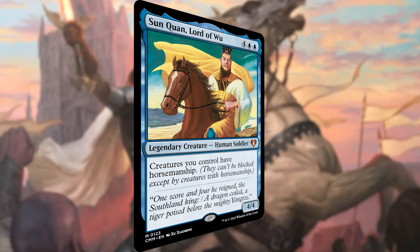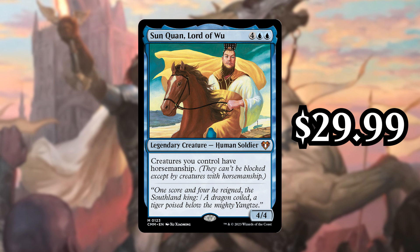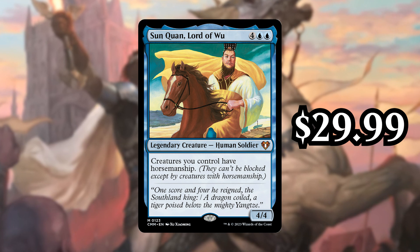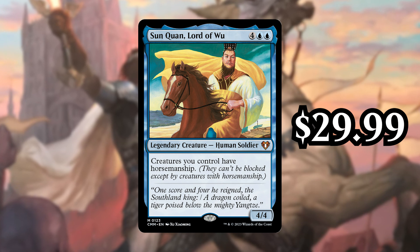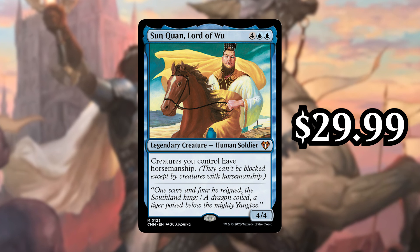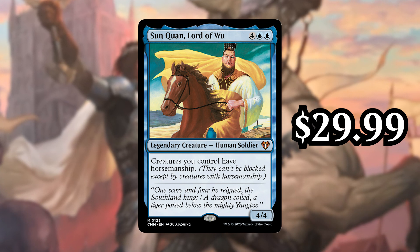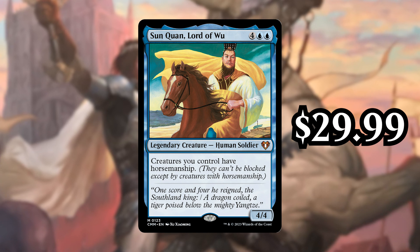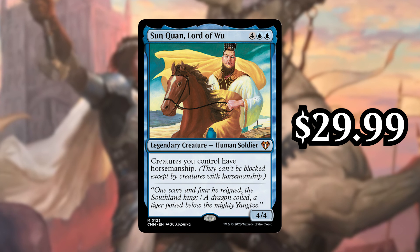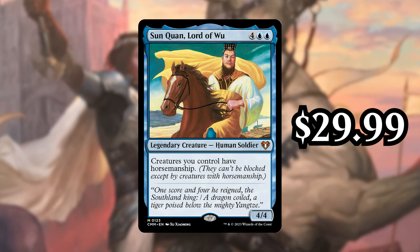Next up, number 7 is Sangunn, Lord of Woo — sorry if I mispronounced that. This is currently going for $29.99, and it is a reprint originally from Portal Three Kingdoms and reprinted once in From the Vault Legends, and it gives all of your creatures horsemanship, which for all intents and purposes means that all of your creatures are unblockable. It's a 4/4 for 6, which is pretty pricey. It's not necessarily expensive because it's one of the best cards in the game — it's because it was printed in Portal Three Kingdoms, which is one of the least printed Magic sets ever, and once in a From the Vault, which was still a very limited print run product. So this is its first time seeing a major reprint, and I would expect the price on this one to fall more than other things on here. Just note, the prices of cards on this list are all pre-order prices, and they're all reprints, so as more of the set gets opened, the prices should go down, and you may want to wait a little bit before picking any of these up on the secondary market. Either way, this is a card that just really hasn't seen a reprint, and so it is currently going for $29.99, but expect that to fall.